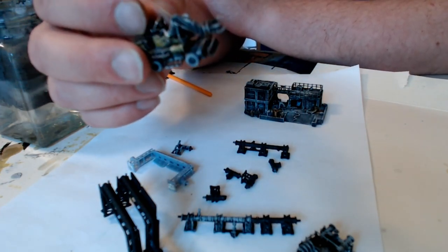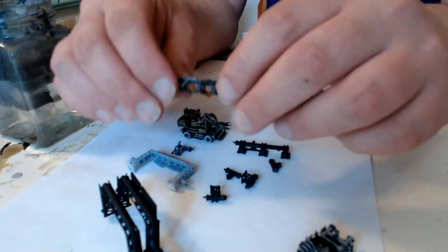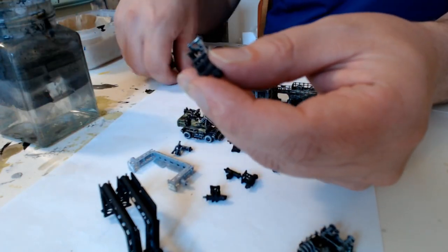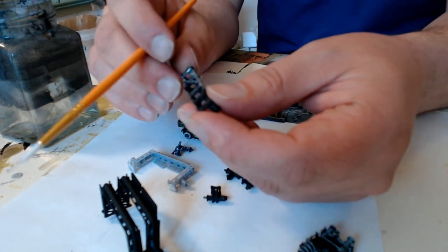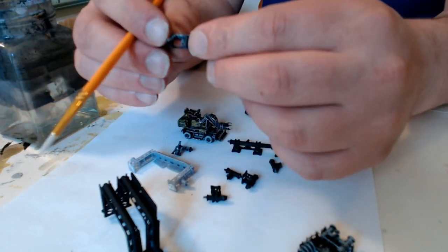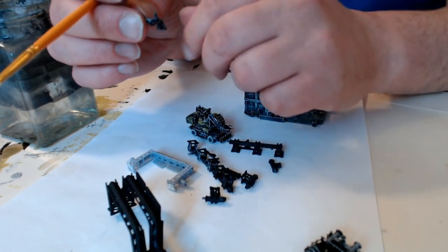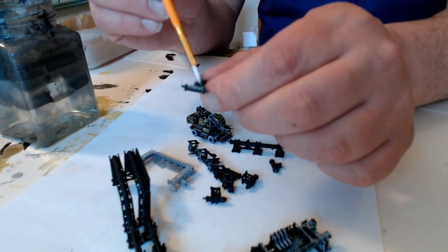Generally these things are pretty robust. If you're careful with how you fit them together — for example on this one there's a tiny little valve, you can't even see it, a thing you turn to turn off the pipe — that'll snap off if you accidentally push it while fitting pieces together. It happened to me a few times, but actually it's so tiny you don't even notice if it's gone. I broke a few little tiny pieces like these little turny thingies.